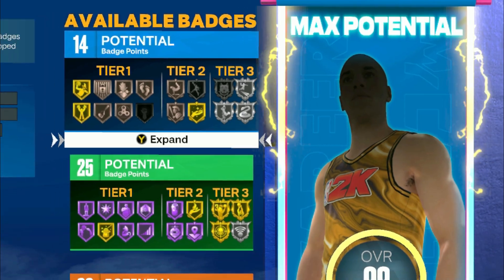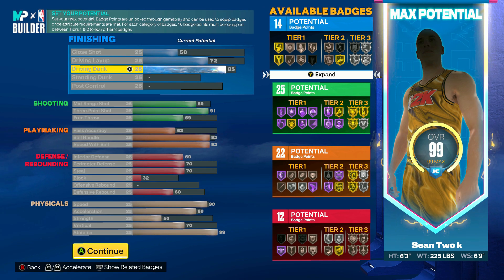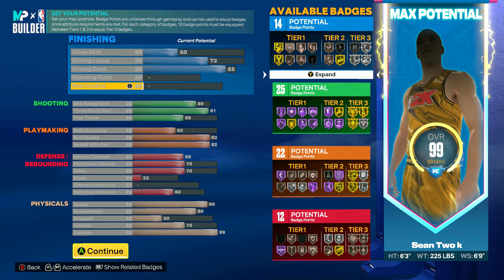Here it is — my max potential build. First let's look at finishing. I made sure to have Russell Westbrook dunk packages. In 2K22 that was like the best dunk package to have on your player, and I wanted to make sure I could get that, so this build should be very good at attacking the rim.